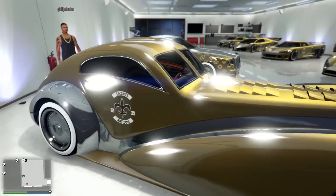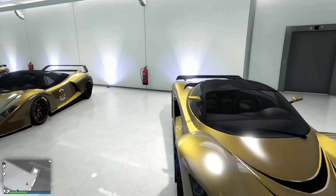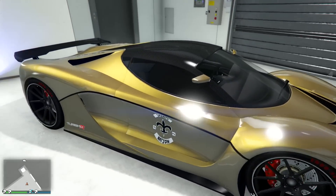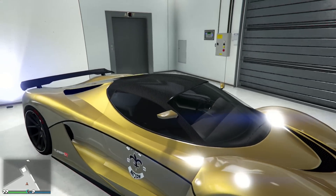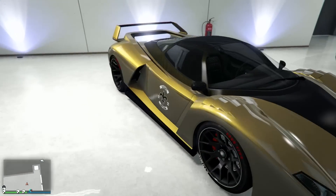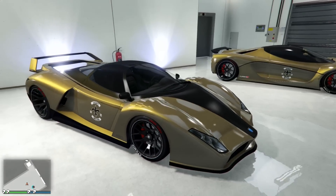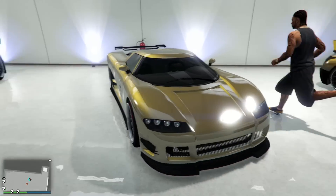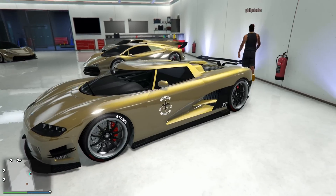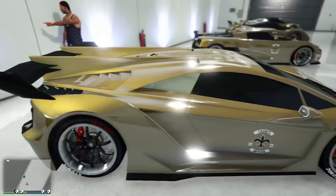Next one — gold and chrome again. Look, I don't know, my chat peer pressured me into this. We have the Turismo — there's no chrome in this one, thank god. Then the Cheetah — this one actually has black, it's fine. The Entity — the Entity actually doesn't look too bad for what it is. And then the Zentorno with the chrome stripe.